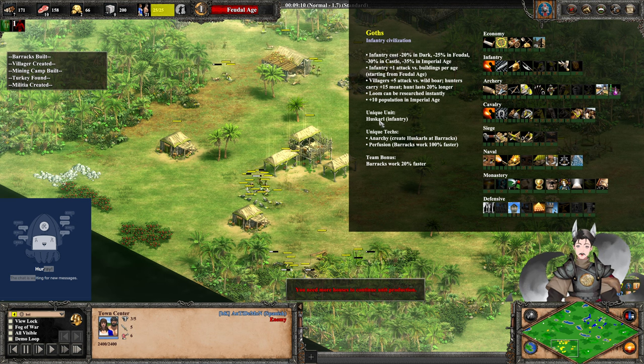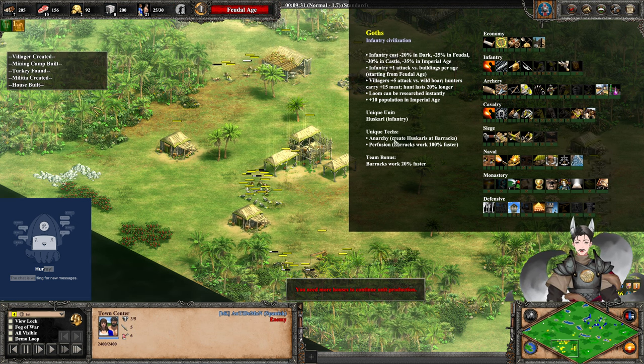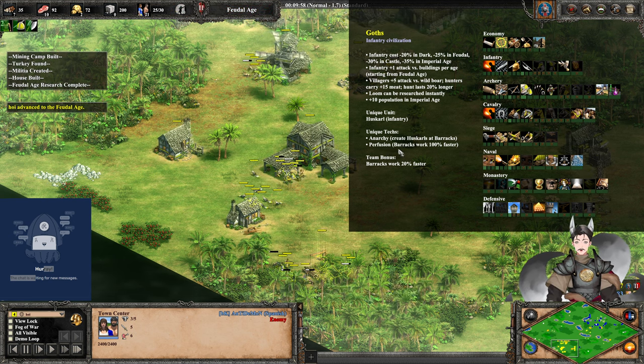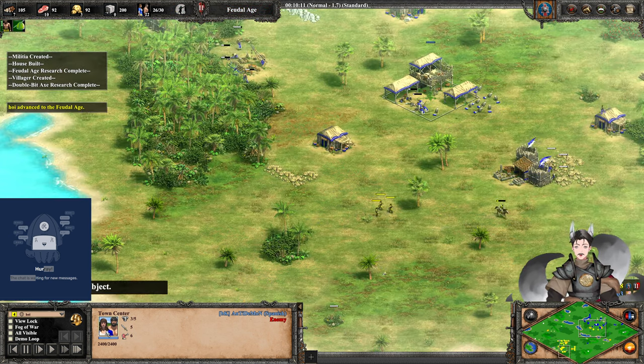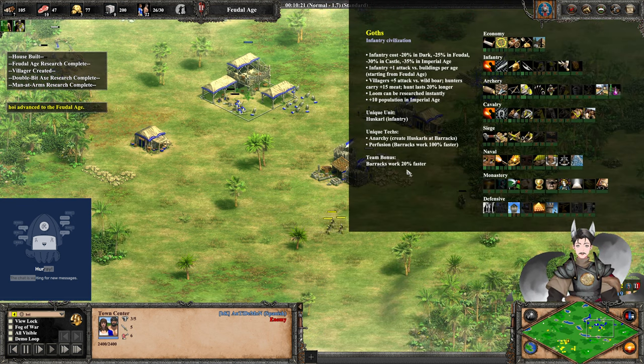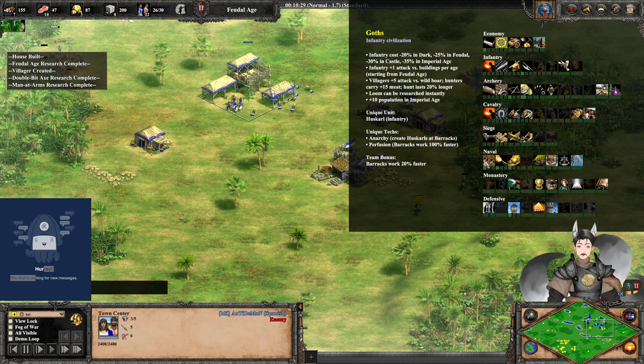Unique units are the Huscarl, a fast-moving infantry unit generally useful versus archers. Detects: Anarchy — can you train Huscarls at the Barracks? And Perfusion — Barracks work 100% faster. Plus, Barracks work 20% faster as a team bonus, so you can get up to 120% faster working barracks.